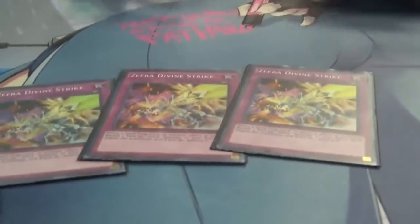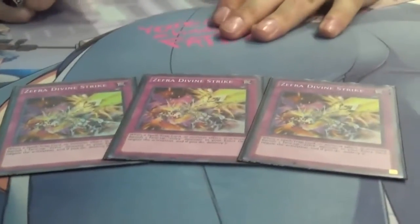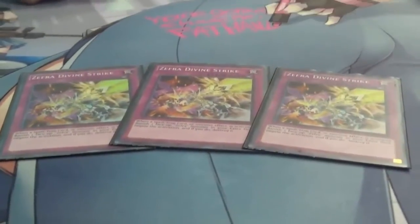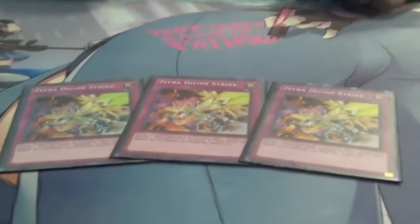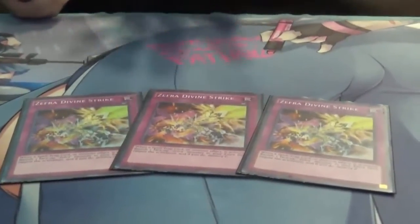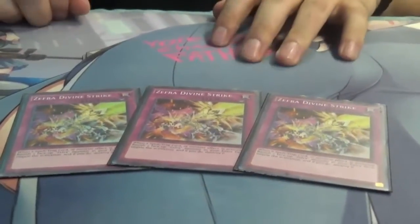Probably my favorite trap in all of Yu-Gi-Oh: Zephyr Divine Strike. Remember when Gladiator Beasts were threatening because of War Chariot? This is War Chariot on steroids. Anytime anything is activated, you banish a Zephyr from your extra deck to negate and destroy it. It's my Solemn Judgment. I have legitimately Zephyr Divine Striked three Dantes in one turn.